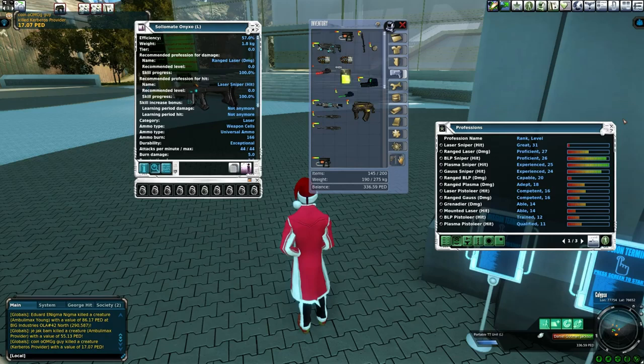There are two professions that you need to use this gun: ranged laser and laser sniper. One's a damage profession, one is a hit profession. You can see my laser sniper hit is level 31, my ranged laser damage is 27 — I didn't quite skill up right, so that's why my skills are mismatched. We're going to go over how not to do that. If you don't want your skills to be mismatched, if you use a rifle and a pistol, that'll sort of fix things for you.